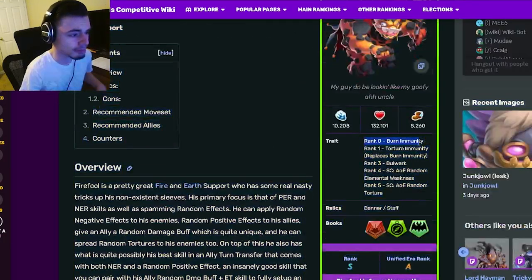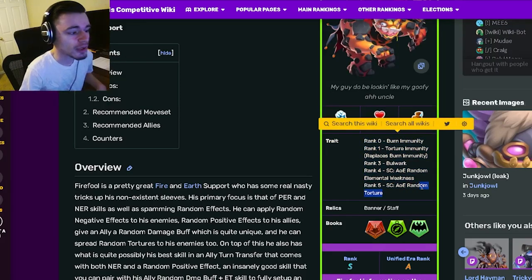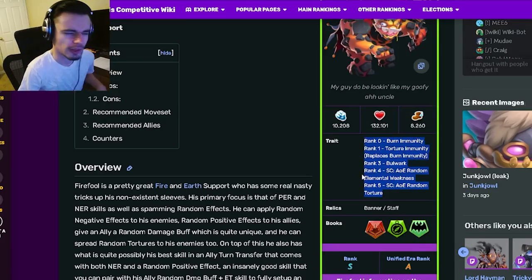Fire Fool is a support and he has a lot of traits: burn immunity, torture immunity — which is really good — bulwark, AOE, and a random elemental weakness, which can be good depending on if you get one that you can actually use. At rank 5 he gets AOE random torture, which is really good and can be super good if you get a good torture, but both of the random ones really depend on what you get.